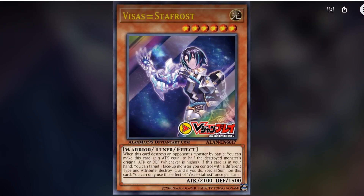They've also got Visas Staphrost — a warrior tuner, level six. When this card destroys an opponent's monster by battle, you can make this card gain attack equal to half the destroyed monster's original attack or defense, whichever is higher. If this card is in your hand, you can target one face-up monster you control with a different type and attribute, destroy it, and if you do, special summon this card. You can only use each effect once per turn.